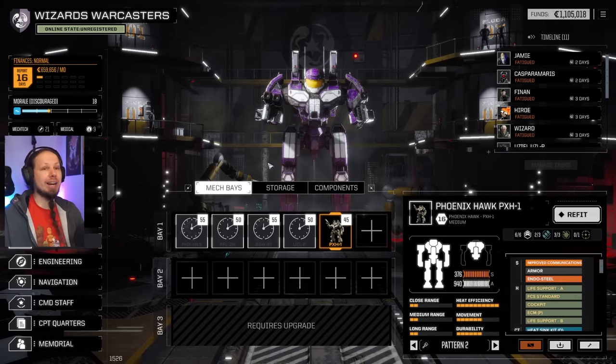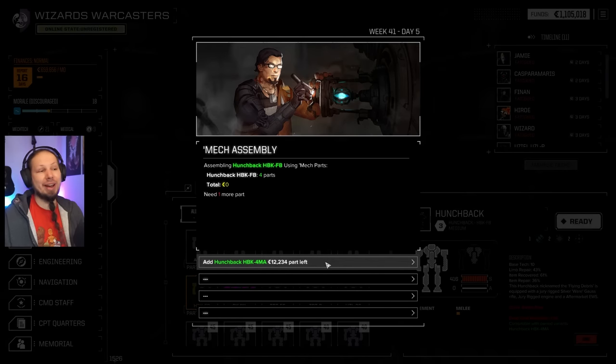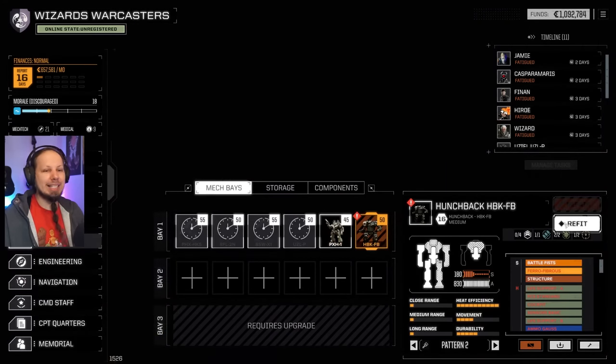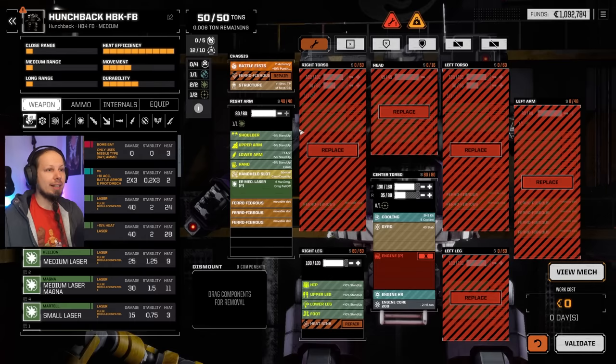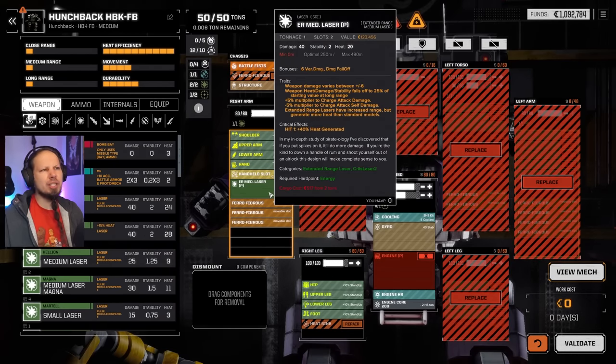We're gonna go for high-profile targets and we also want to build a mech before we get into it, because I was looking at storage and I realized that we have a pirate hunchback at the ready. I think we have enough tech points to actually try this. Maybe we can get some good items out of it — good in terms of pirate items. So let's check it out. We have the Silverware Gauss Rifle. We're gonna just shoot scrap at our enemies, but let's see if that thing is even in a good condition. It is completely broken. We have an ER medium pirate laser, which is an okay one.